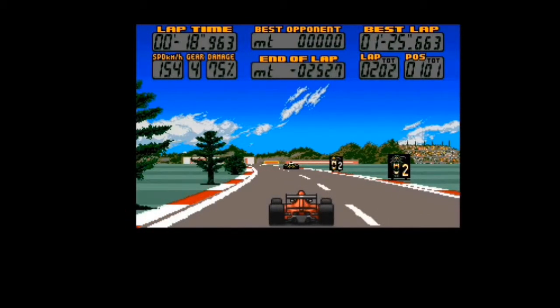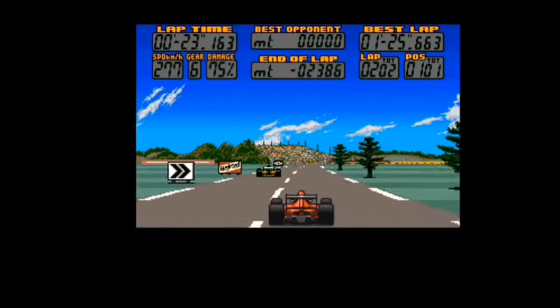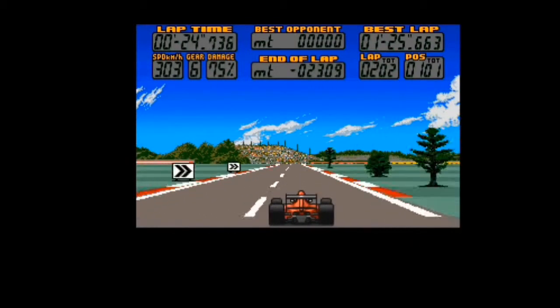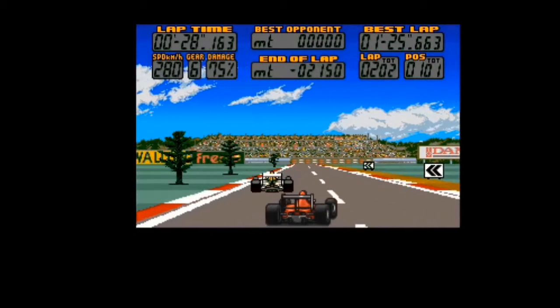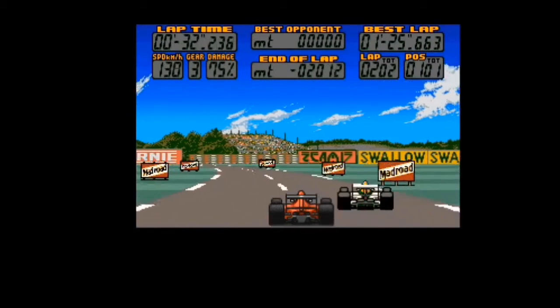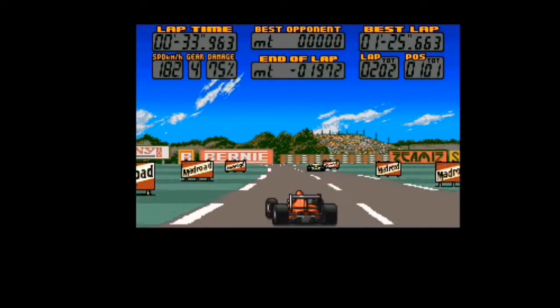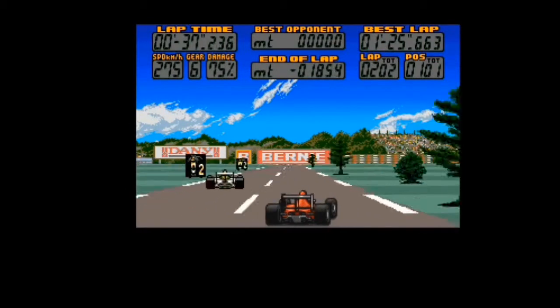You do lose a lot of time though. You can see the display at the top there — this is what I also like. End of the lap ticking down, so you're on 2,200-something metres to the end. You know how far you've got to go to the end of the lap. In the middle there in World Championships, it tells you the distance from your next opponent. You've got the best laps, what lap you're on, the position, and also critical — how much damage you're taking.